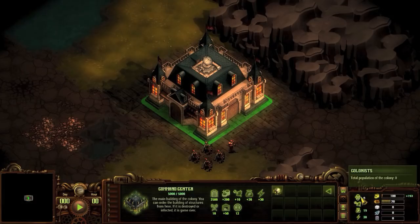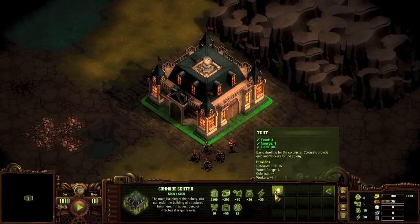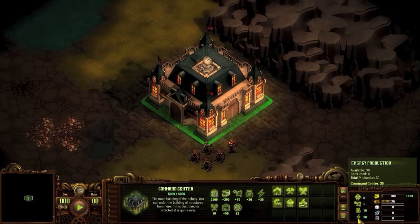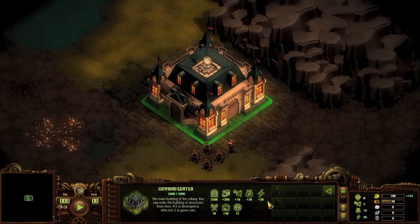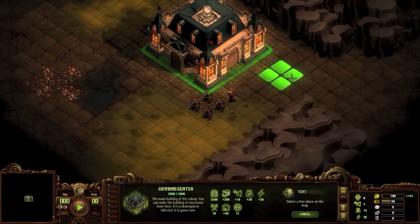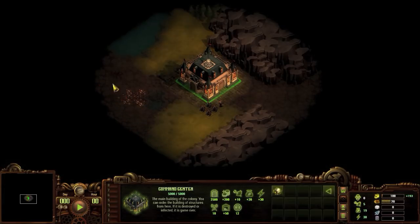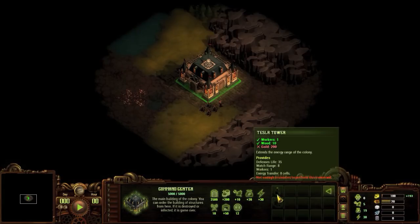To the right, we have a list of what we currently have at our disposal. The top two are colonists and workers, which are addressed through building housing structures. Food production is addressed through the resource tab, and energy production through the energy tab. To start, you have a very limited building range. To increase your building area, you need to build Tesla Towers.